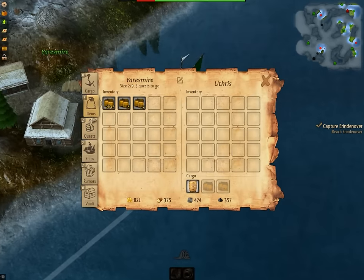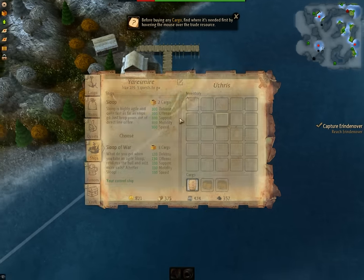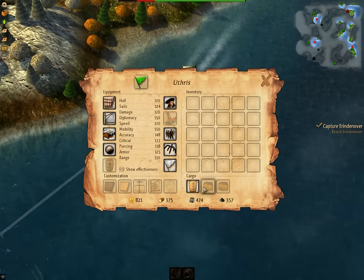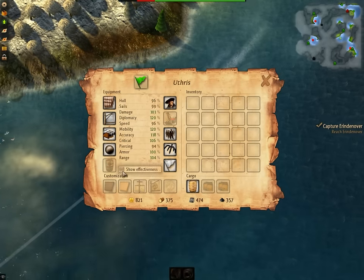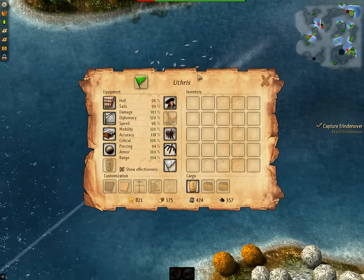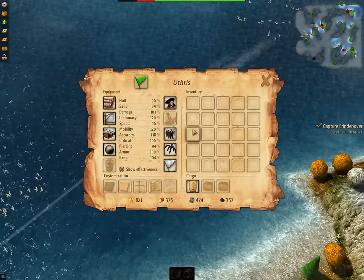So we're just going to capture the next place. A nice thing about the upgraded sloop — we have three inventory spaces now for three cargo or three different quests. Showing effectiveness basically allows us to see the percentage that we're at. Anything over 100% is going to be nice.